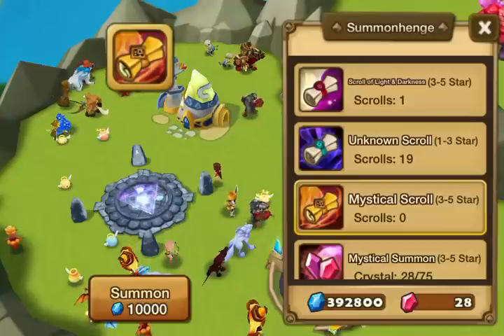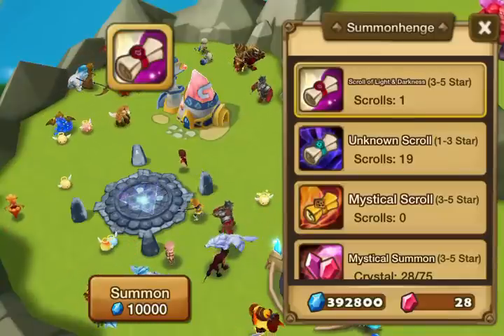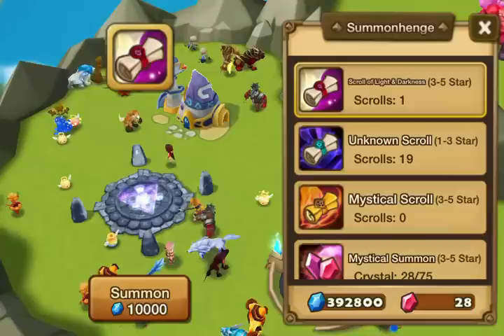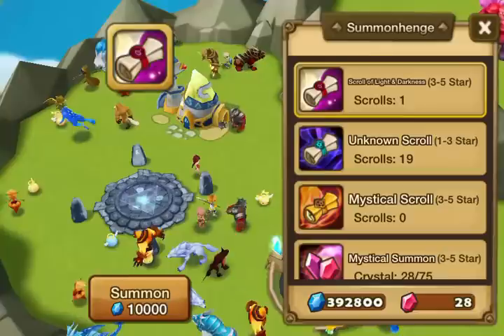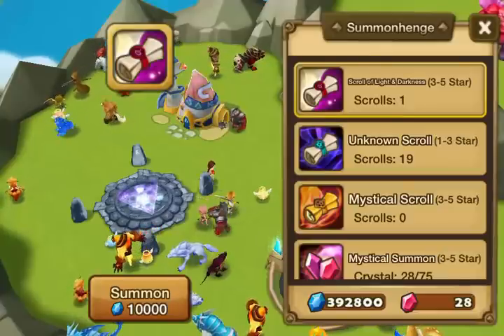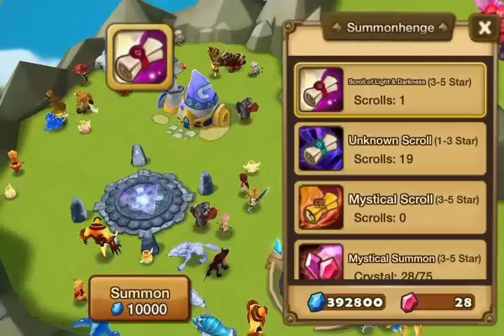Now let's try the scroll of light and darkness. If there was one three-star I really wanted, it would have to be the light bear man. It's got a really good passive skill, but I mean it's a needle in a haystack with this — but let's take a look.